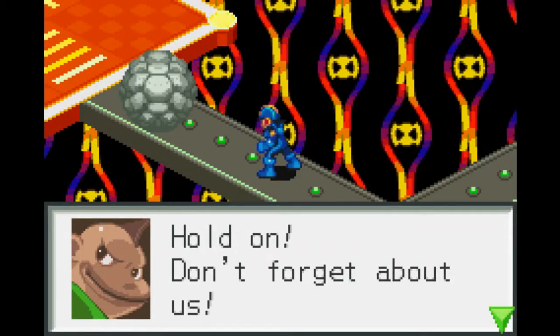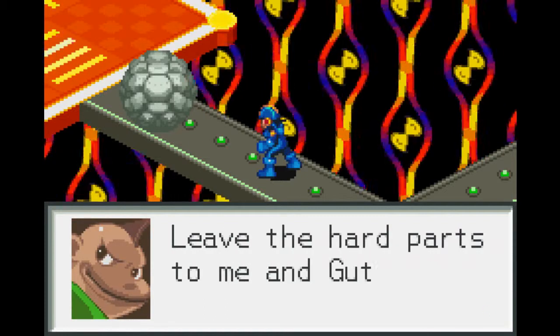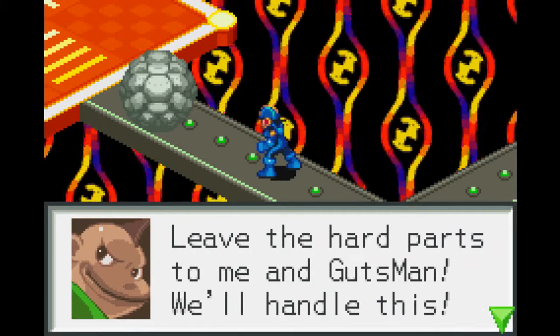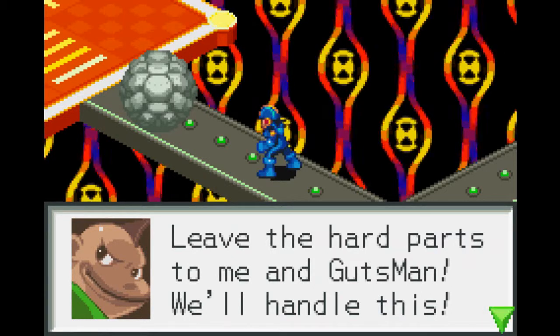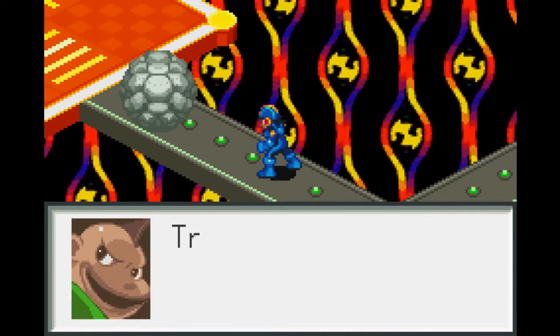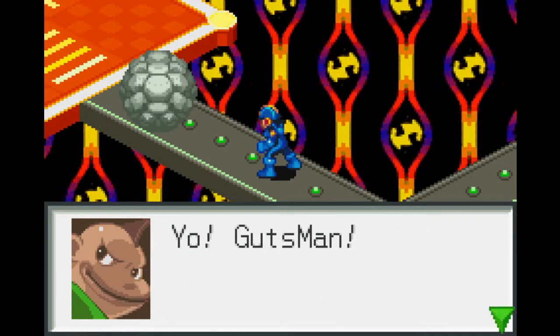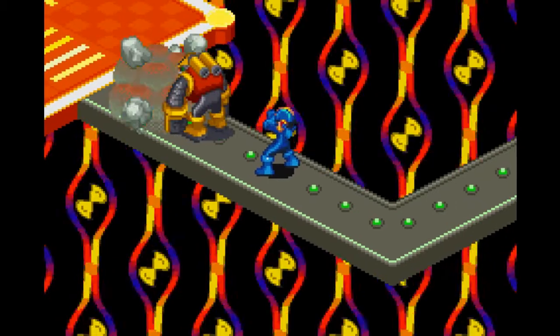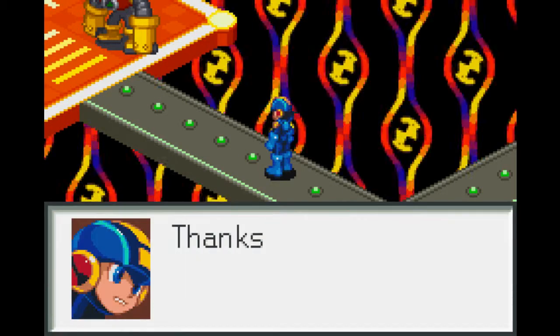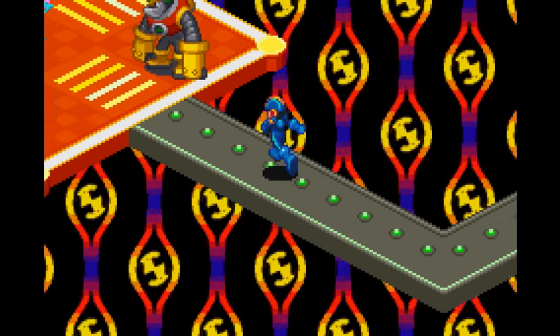Don't forget about us. Dex! Leave the hard parts to me and Gutsman — that should be 'Gutsman and I.' We'll handle this. You sure you can do it? Trust me, you should save your strength for the last battle. Yo, Gutsman, I haven't seen you in a while. Thanks, Gutsman. 'Yeehaw!' — that's the only line he has in the game, wow.